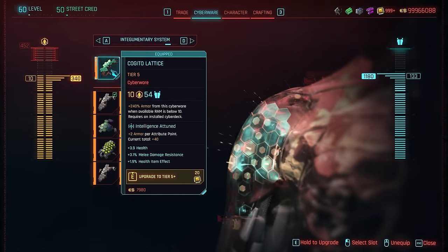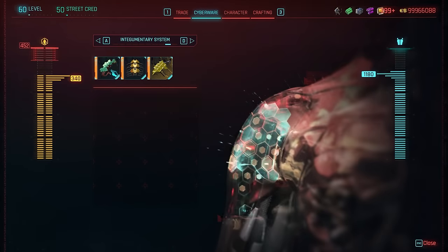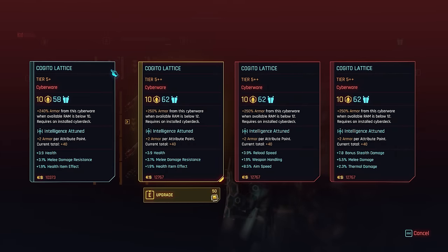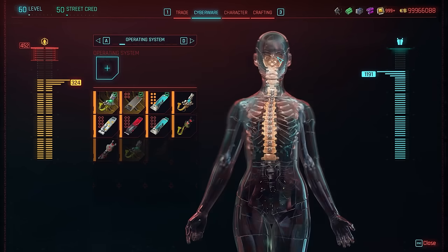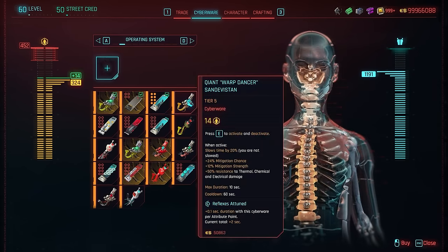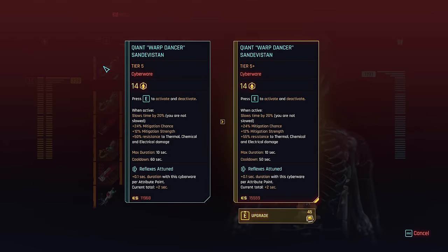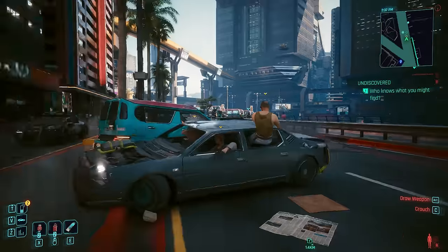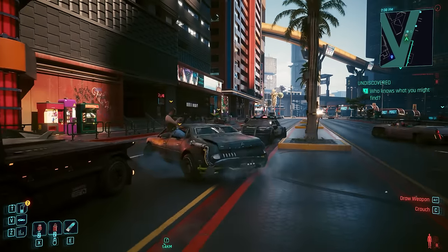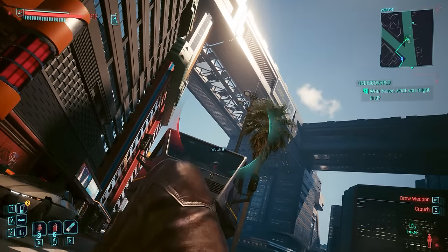They removed the exploit from the Kagido Lattice cyberware, one of the new pieces added with patch 2.1 that gives a gigantic armor boost when you're low on RAM. The exploit involved not equipping a cyberdeck and using something like Berserk — where you have zero RAM — then equipping one piece of cyberware that increases RAM, which would trick the game into always thinking you were at low RAM, giving you the full 250% armor bonus all the time. Now to get the bonus at all, you'll need to have a cyberdeck installed, which effectively removes the exploit.